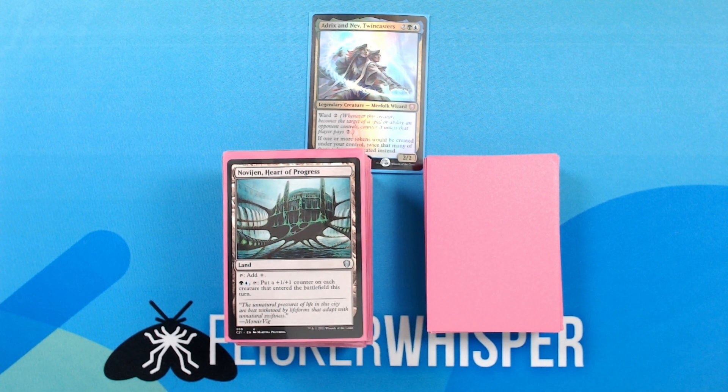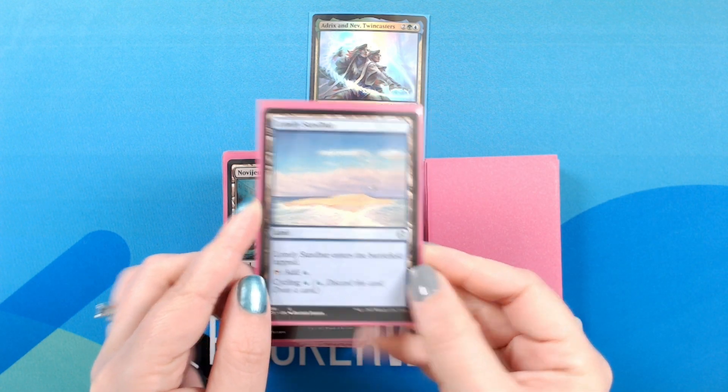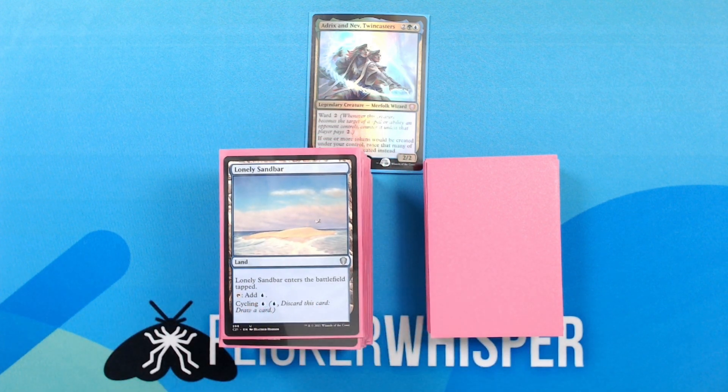Novijen, Heart of Progress — Land: tap, add colorless. Green, blue, tap: put a plus 1 plus 1 counter on each creature that entered the battlefield this turn. Lonely Sandbar — Land: enters the battlefield tapped. Tap, add blue. Cycling, blue.